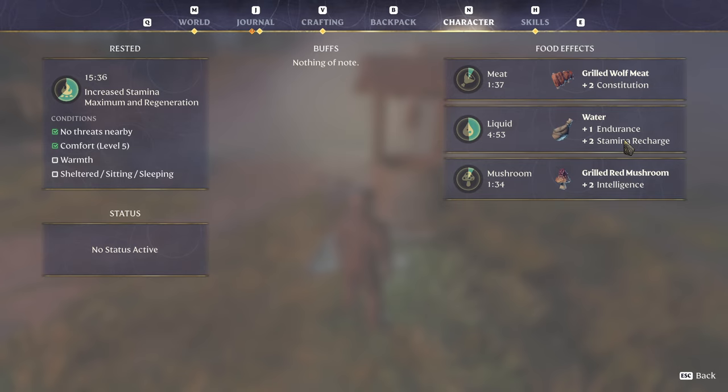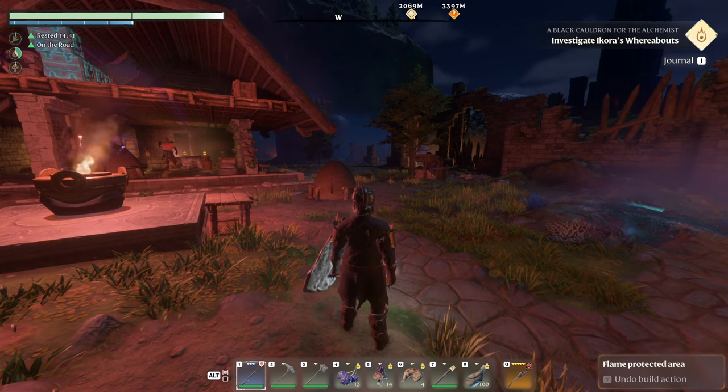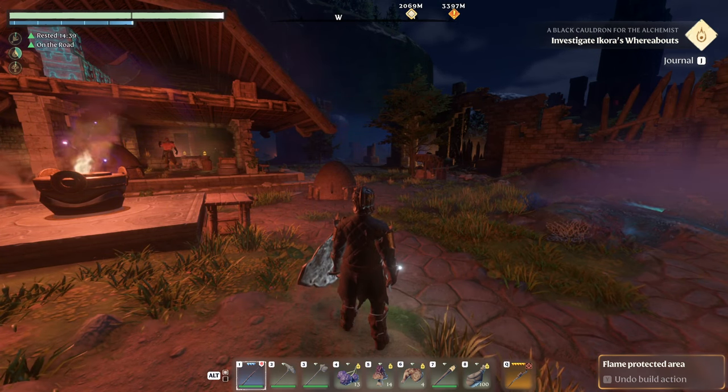This is very important because it's actually a lot easier to farm things like red mushrooms and wolf meat — you can run around killing them constantly as you explore. But water is different; you have to keep that in mind when placing your first base if you want to be able to guzzle water with your friends consistently. Not only is water harder to find, but the bonus only lasts 10 minutes total.